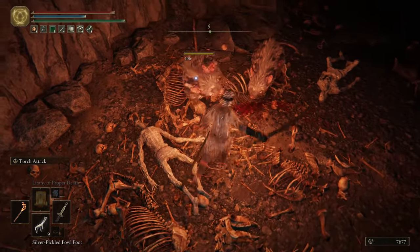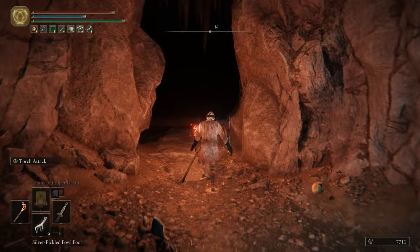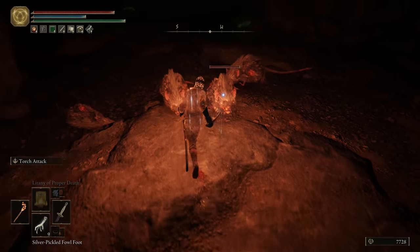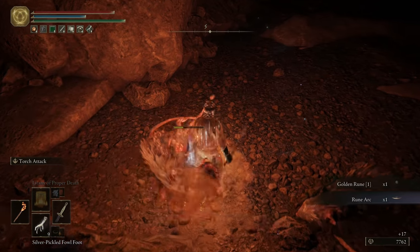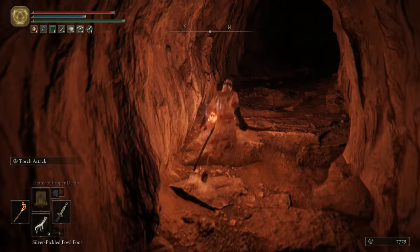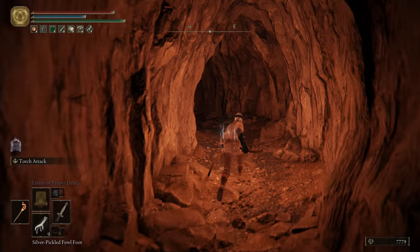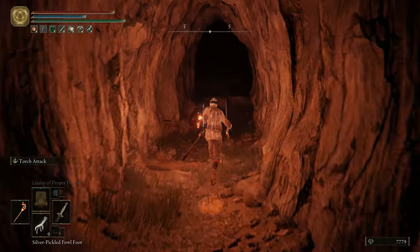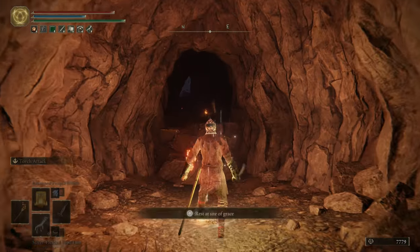Come into the lit area and there are two rats — kill them and then turn around and go back into the main area. Kill all these guys and hope a rune arc drops. A golden rune also dropped — basically any rat that drops a golden rune can drop a rune arc. Once they're dead, run back up to the Site of Grace. You don't want to fast travel back because that will use up your Silver Pickled Fowl Foot. Instead, run back up and rest at the Site of Grace, then repeat the exact same run again.